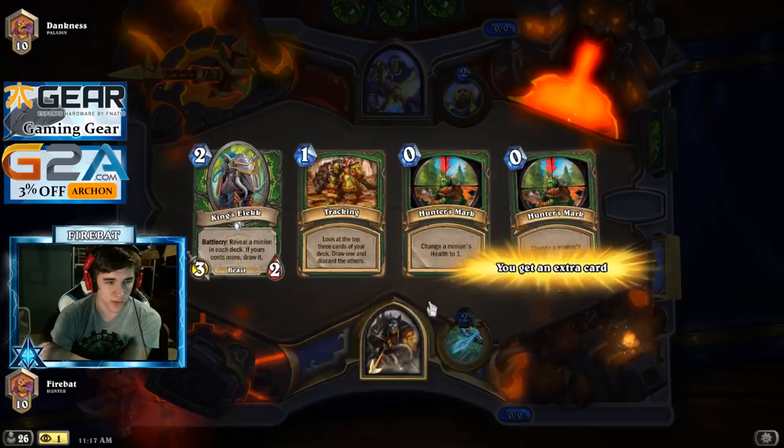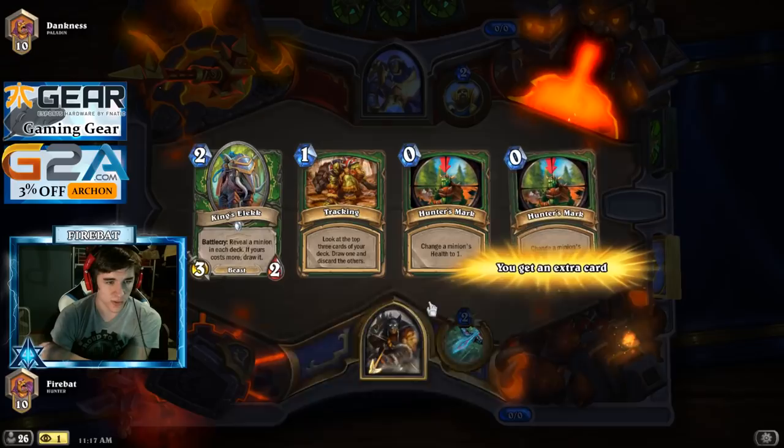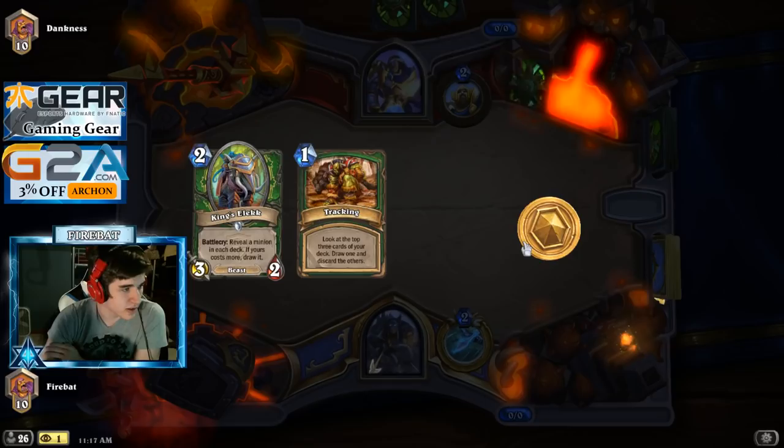Let's keep Tracking — we want to remove cards from our deck because our deck's awful. Keep King's Elec so we can find good cards. Try and find Elise.